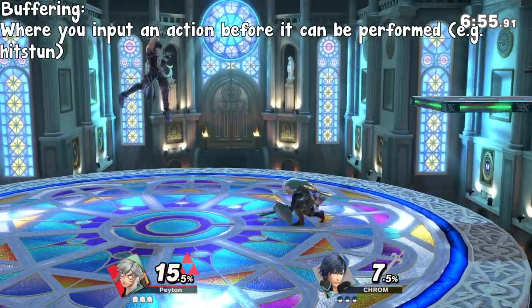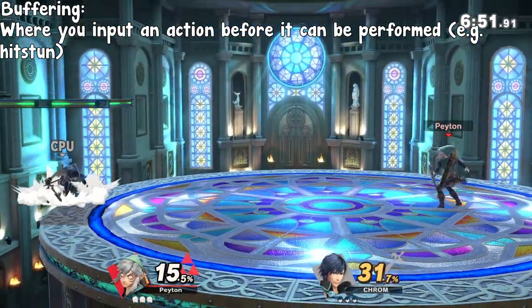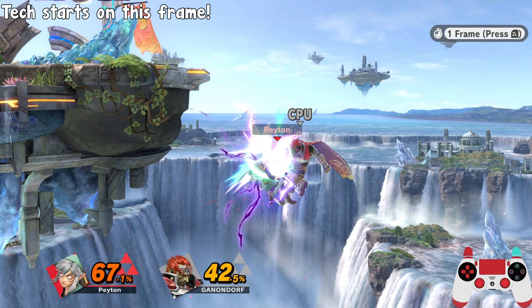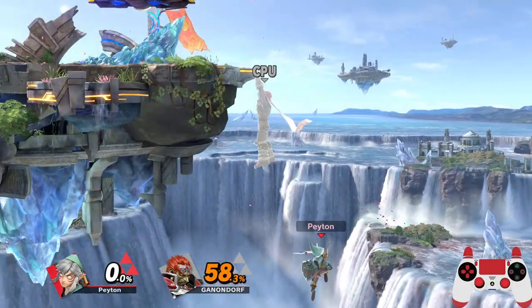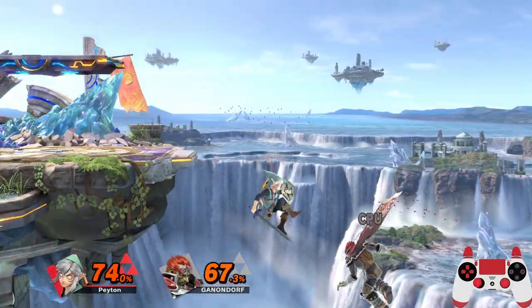Buffering is where you input an action before it's available to be performed, such as if you're in hitstun, and it'll happen on the next frame it can. Ultimate allows you to buffer a tech specifically for 11 frames, which is where that figure comes from. Too early and you may air dodge through instead, and too late means the tech won't work.